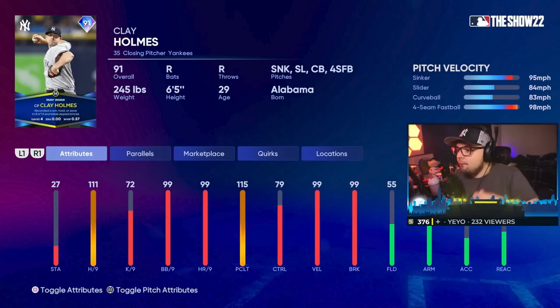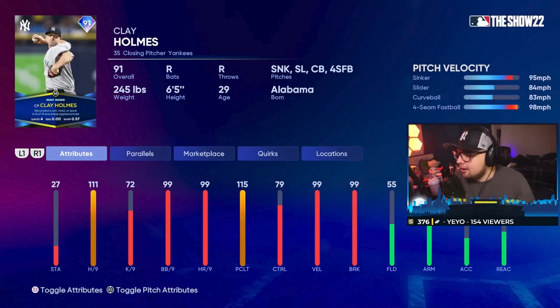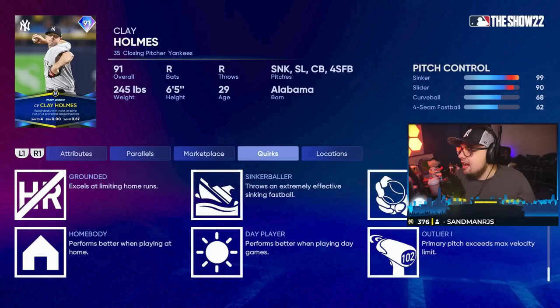First, we have Clay Holmes, and I'm going to be real — he is a must-use reliever right now. A little bit low in the K per nine, but that shouldn't be a big problem. He's got an outlier sinker, so that's going to hit high velocity, and he's going to have great control and break on that pitch. Probably the best sinker in the game, I would say.